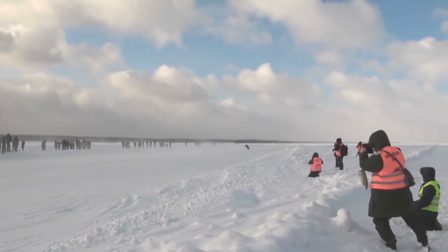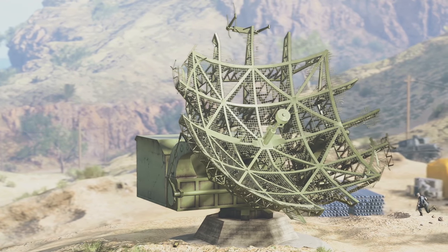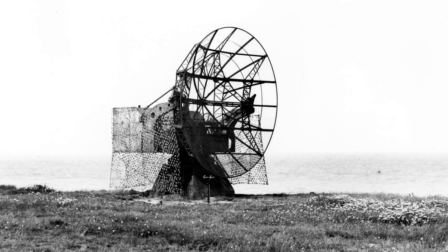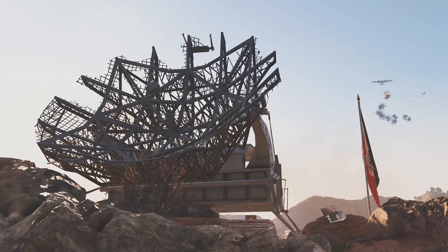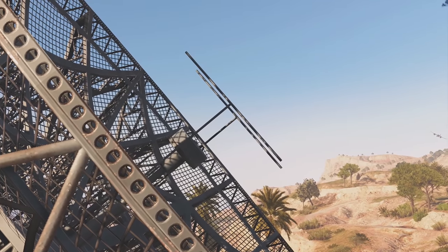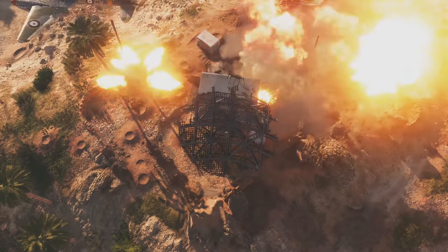On some Battlefield V maps like Aerodrome and Mercury, you can spot a large radar dish. This dish is actually modeled mostly after the Würzburg-Reise radar system, employed by Germany to target enemy aircraft. It had a range of 70 kilometers and unmatched accuracy for directing fire against enemy bomber formations. In Battlefield V, that giant dish also appears on Al Sandan and the game's tutorial level.